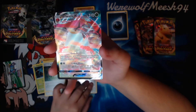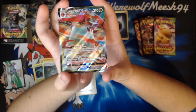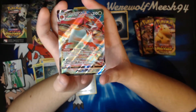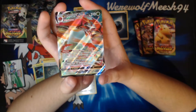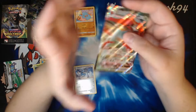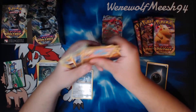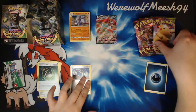And our first rare is an Orbitol VMAX — that's pretty cool. It has Eerie Beam: once during your turn, if this Pokémon is in the active spot, you may put one damage counter on each of your opponent's Pokémon. And G-Max Wave for 50 plus, for a Grass and a Colourless — this attack does 50 more damage for each energy attached to your opponent's active Pokémon. That's pretty nice. First pack and we have a pull — so we'll put that one up there.